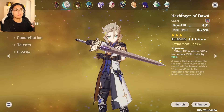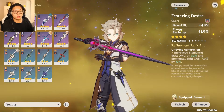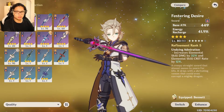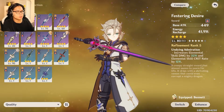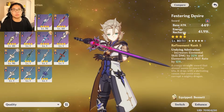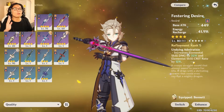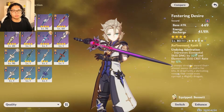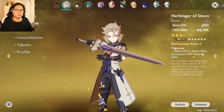Another great option is Festering Desire, from an event around December or January last year, so not everyone has it. It gives energy recharge for your ultimate, increases elemental skill damage by 32 percent, and elemental skill crit rate by 12 percent — great for Albedo's E ability.